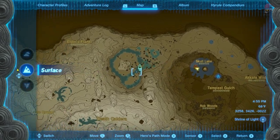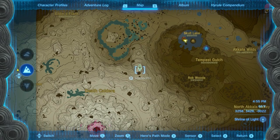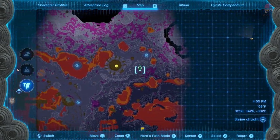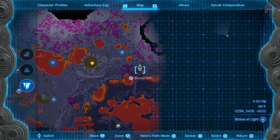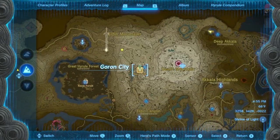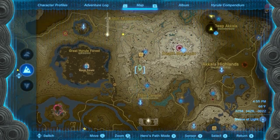Do keep in mind, anything with water is going to be a brick wall, so we're going to be avoiding that. We're going to be going down where it's blue. Now before we do that, we actually have to go over to Goron City, which is right over here on the left of Death Mountain — just north of the Eldin Canyon Skyview Tower.